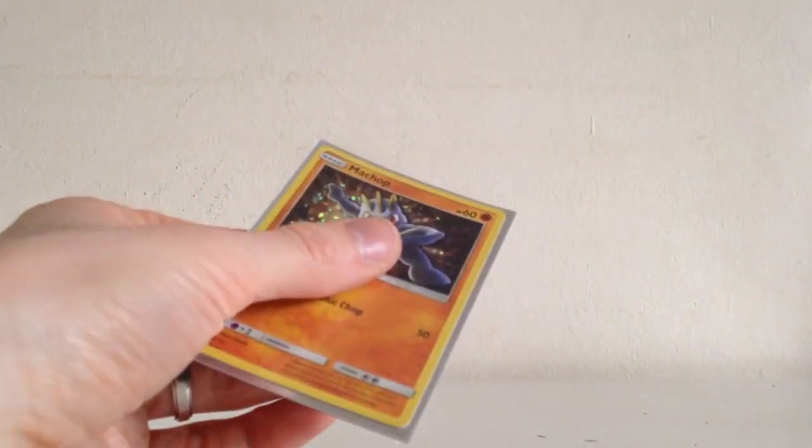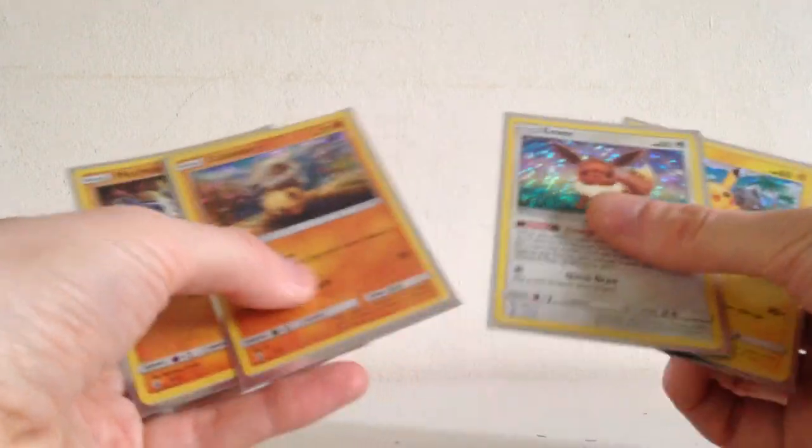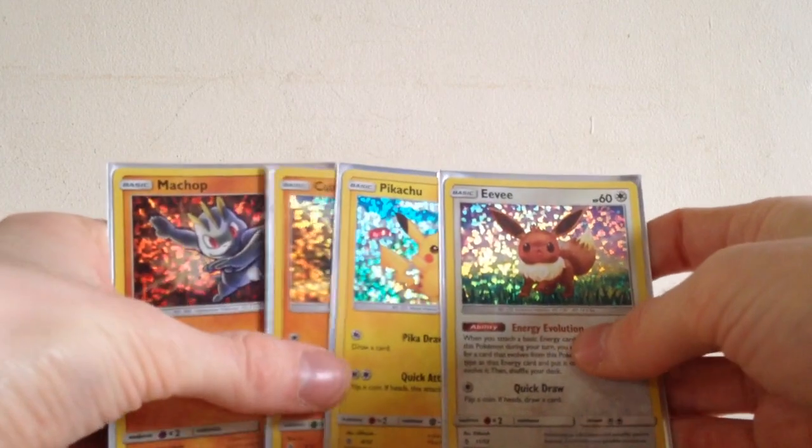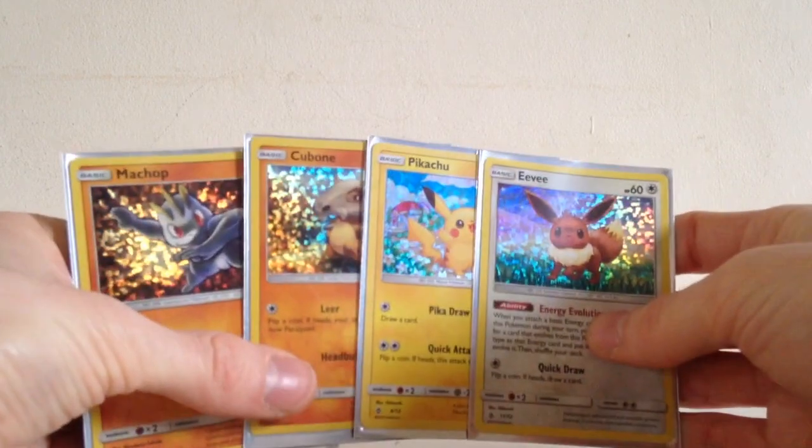I'm very happy with the cards we got there — Machop, Cubone, Pikachu, and Eevee. Check out the video I had previously of these McDonald's cards.